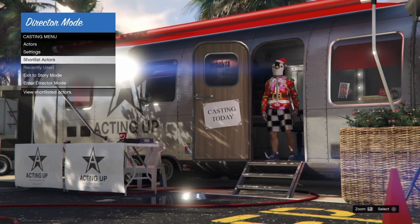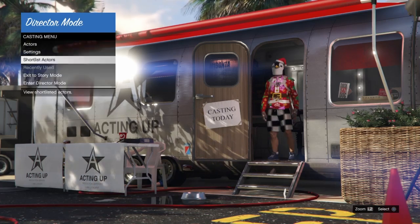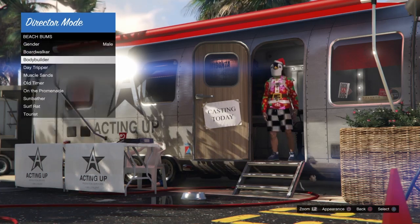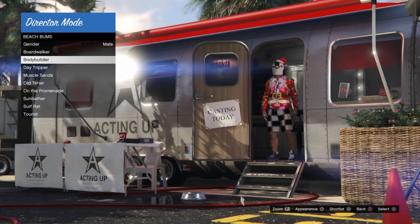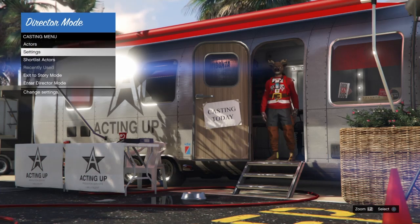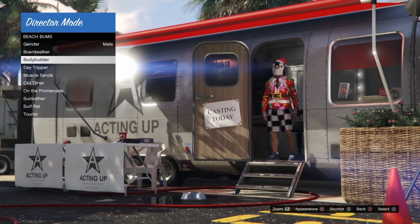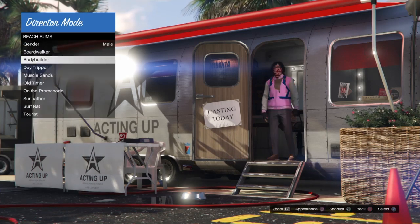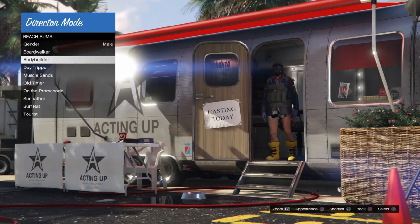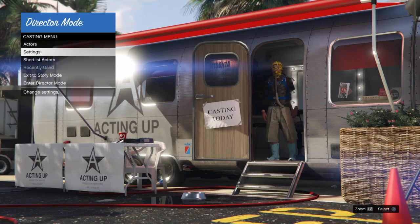Now I'm starting to do the glitch at full speed — this is real time. We're going into our shortlist actors, backing out, going into actors, beach bums, down to any one of those categories. The reason we all use bodybuilder is because it's really close and easy to get to. For female characters, there is no bodybuilder category, so use whatever category is beneath that and press square to change your appearance. As long as you're changing your appearance, it really doesn't matter.